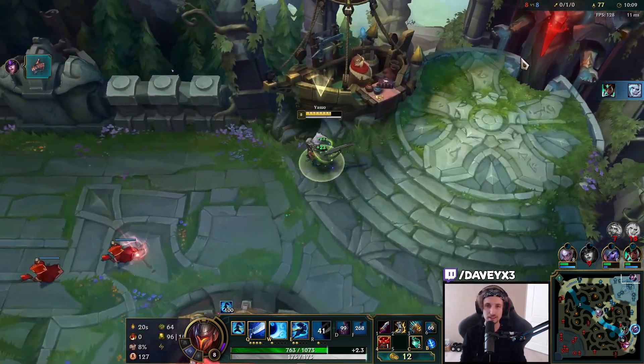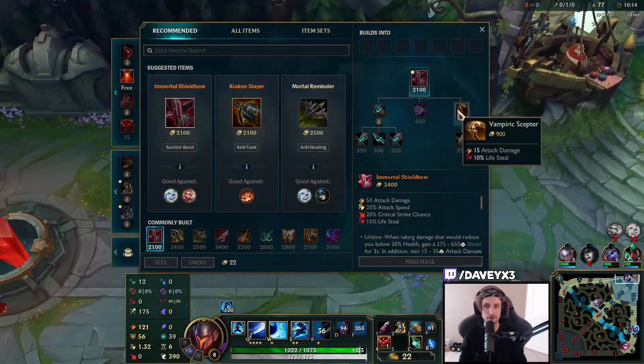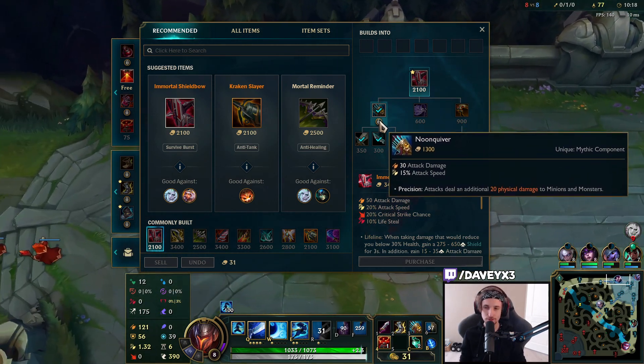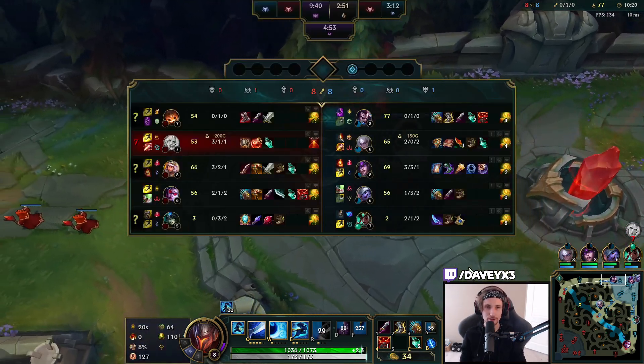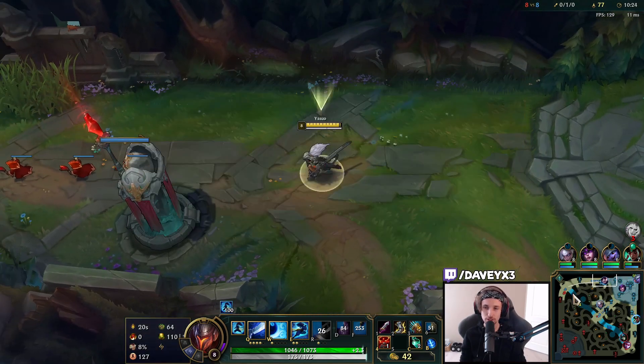I don't really need Lifesteal against Gnar, so I'm just going to go for Noonquiver instead for the raw damage. It kind of sucks that we still haven't got a kill on Gnar yet despite being in a favorable matchup.